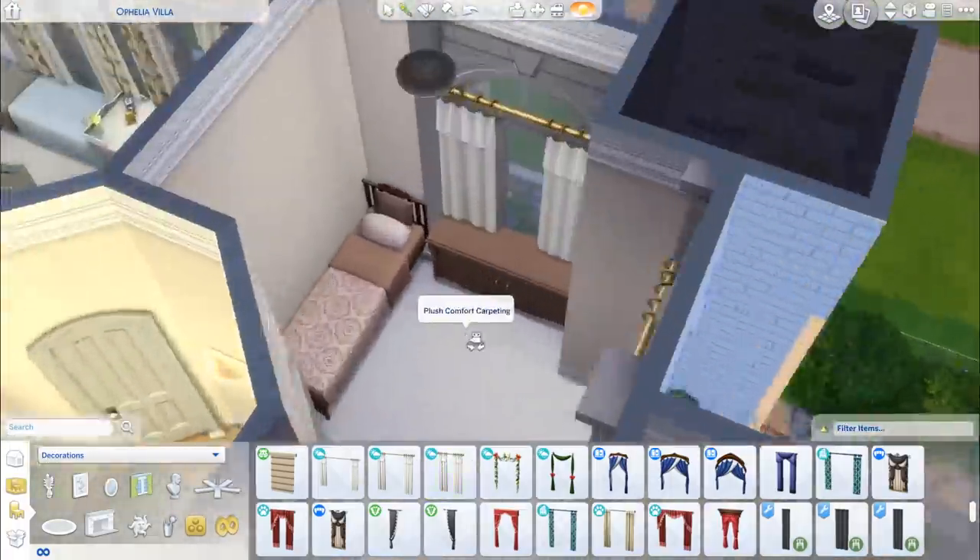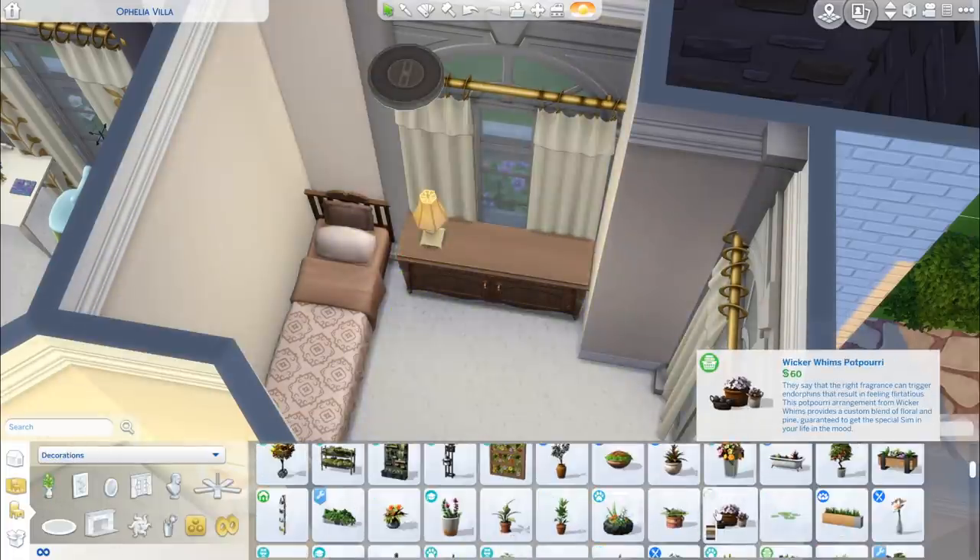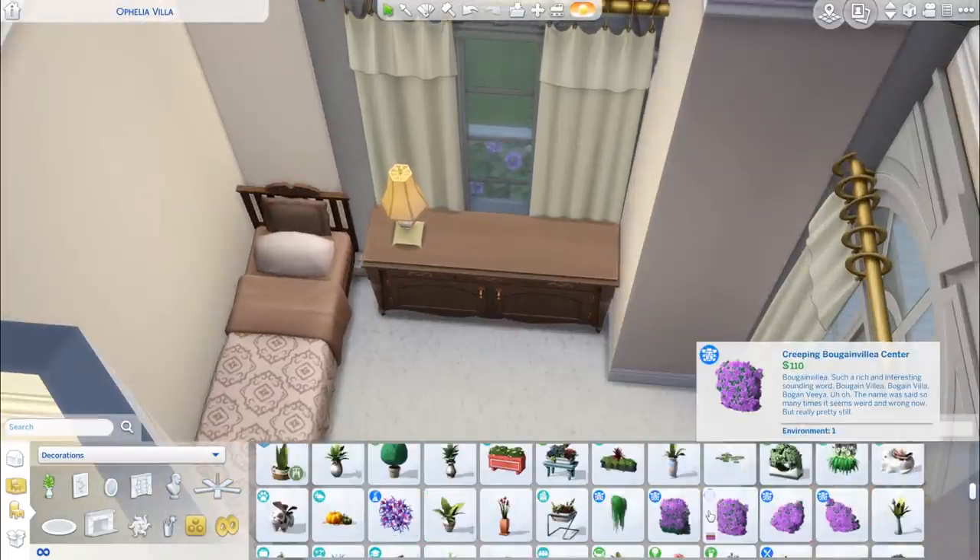Over here is another single bed. I would have liked to put a double bed in here but I've realized that with one of the game updates they took away the ability for Sims to slide over to the other side of a bed if it's against a wall. So if there's a double bed your Sims would just kind of get stuck. Just a single bed in here — you could put twin beds in this room and have a double bed in the other room if you wanted somewhere for the parents to stay at the in-laws.